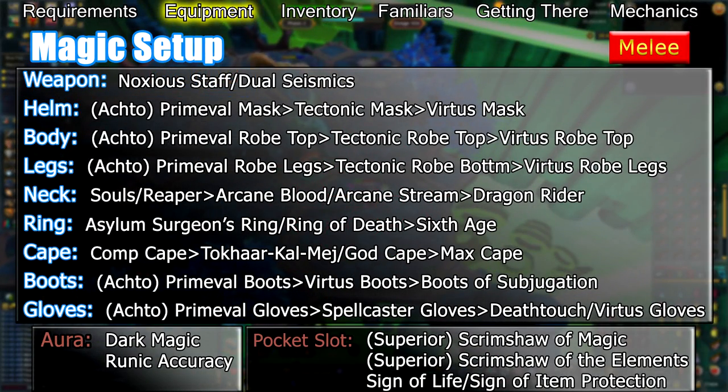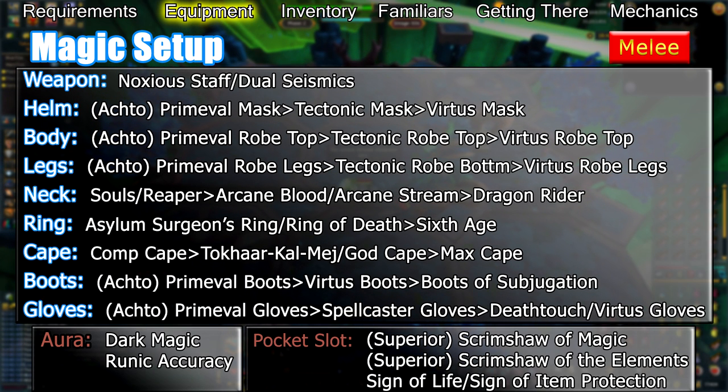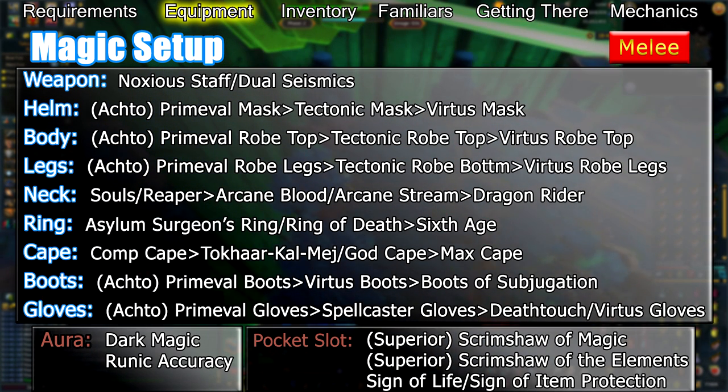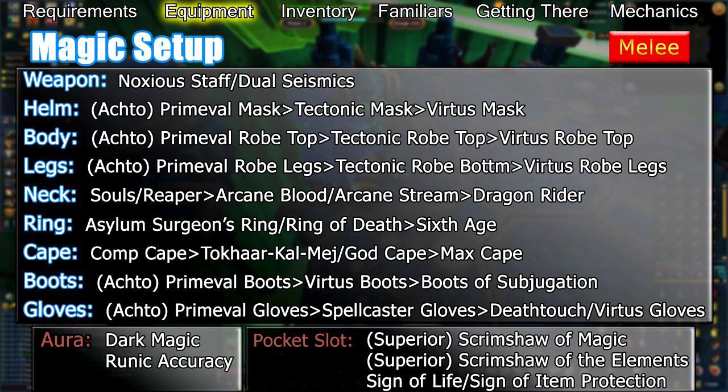Magic should be your go-to style for higher enrage kills. It can be used effectively at low enrages as well, however it shines once you reach 100% enrage or higher due to its AoE potential. You should use a Noxious Staff or Seismic Wand and Singularity. The wand and Singularity makes shield switching much easier, though the Noxious Staff provides an accuracy buff through Sonic Wave.